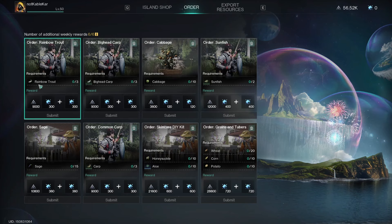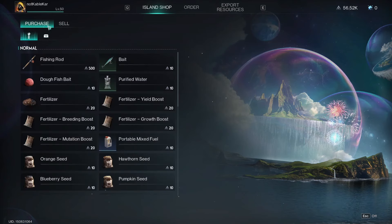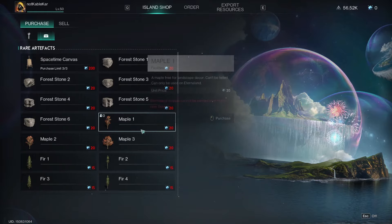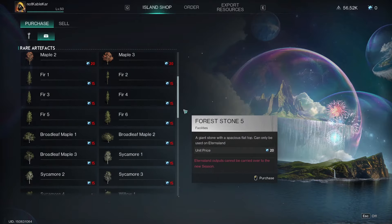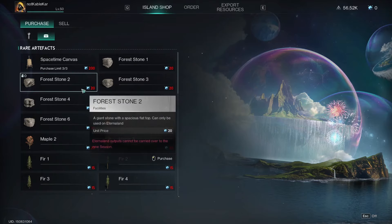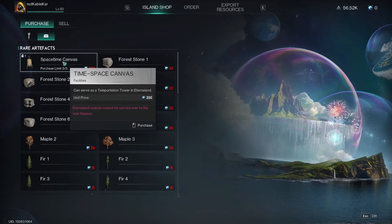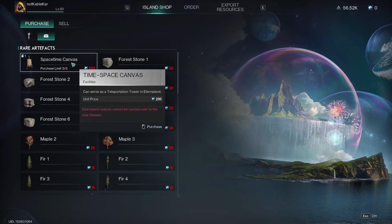To purchase stuff using your astriolite, go back to the island shop, click purchase, and click this little chest icon. Here you can see all the trees and shrubs available, some different types of stones to place around, and you can even get three canvases, which are quick travel points — pretty cool.